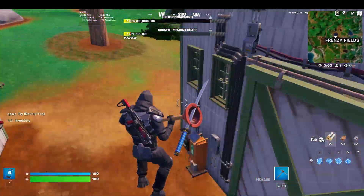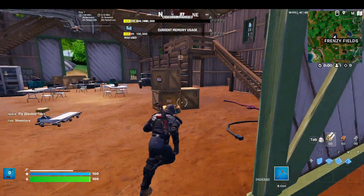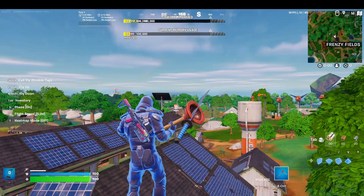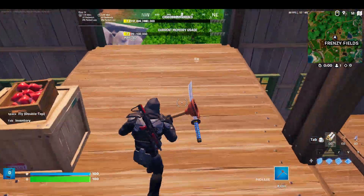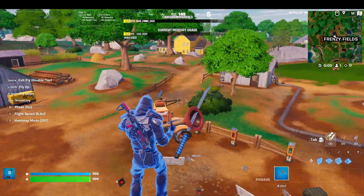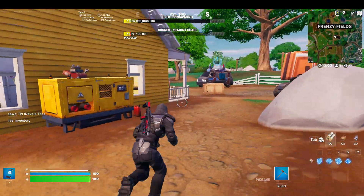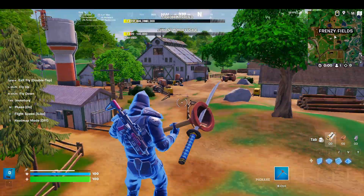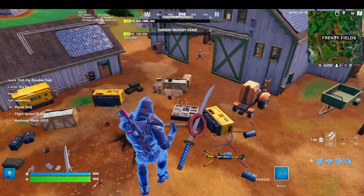Frenzy Fields is up next, and I'm categorizing it by itself because I don't like this barn. Every time I go here this season — Chapter 4, Season 4 — there are people guarding this place. Maybe because there were three NPCs here, so everyone landed here and guarded this barn with their life. It was very annoying. I kept dying here, so I avoided this place at all costs. Coming here is just a death trap. Screw this place — it's just blank farmland but a death zone. In prior seasons I liked coming here, but not this season.